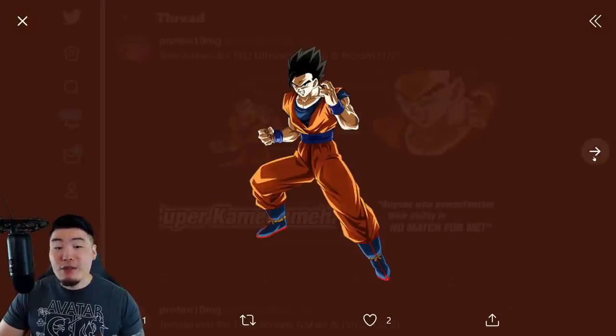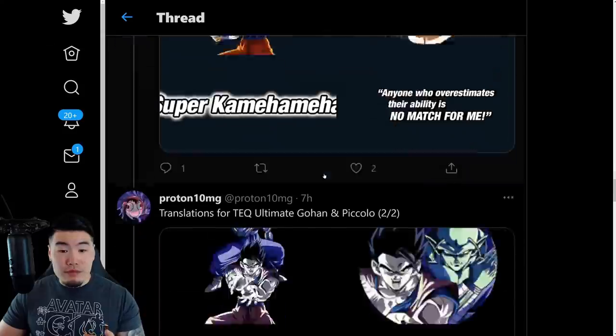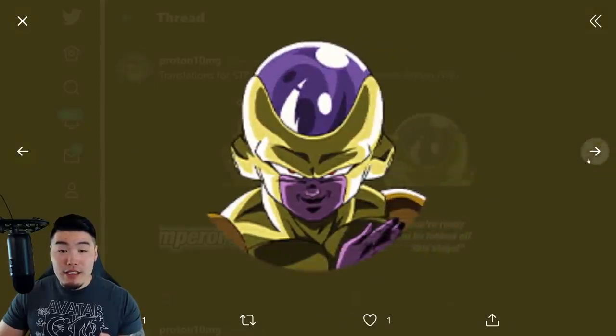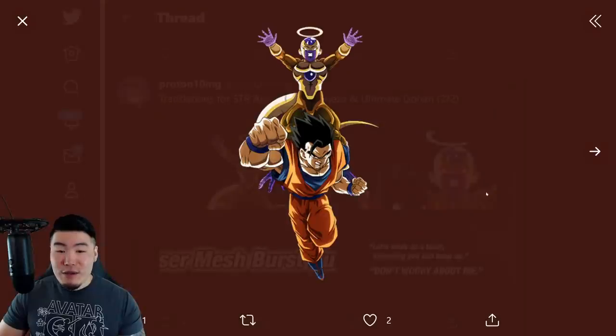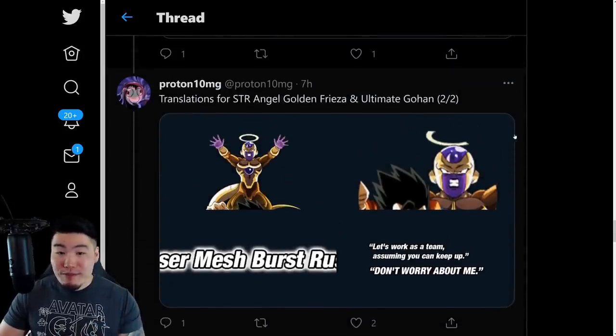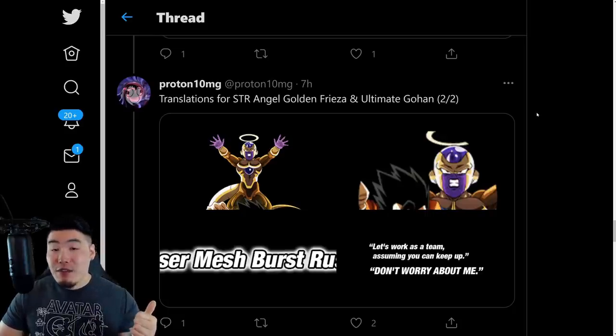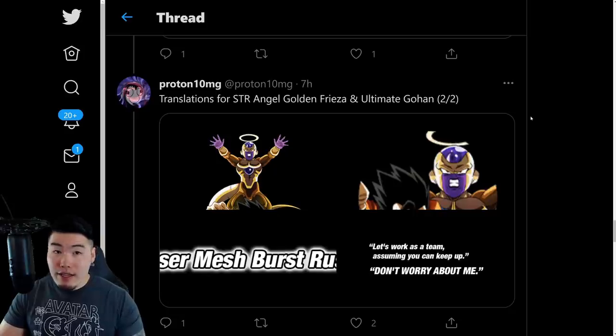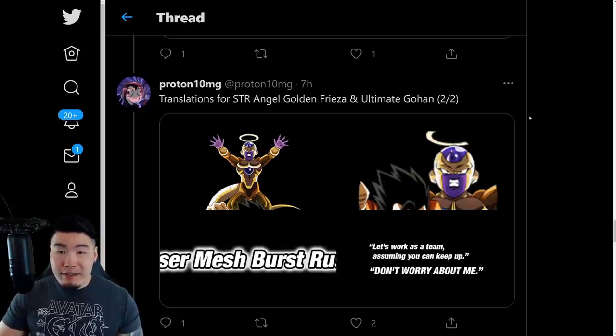After that, we have the side units. This is for the TEQ Ultimate Gohan and Piccolo — that is the TUR with Piccolo in the arts. And then the other side unit is the STR Angel Golden Frieza and also Ultimate Gohan. So Gohan is in both side units, which is a little bit weird, but fine I guess. I was hoping for a CABBA, not gonna lie. Before the anniversary started on JP, I was really hoping that Vegeta's banner would have a side unit CABBA. We don't have a lot of CABBAs in this game — only one summonable one on the support banner which you can almost never get, and then the free-to-play TEQ one. We need more CABBA love, but not this time. It would have been the perfect opportunity, but I guess it's Universe 7 themed, so it makes sense.